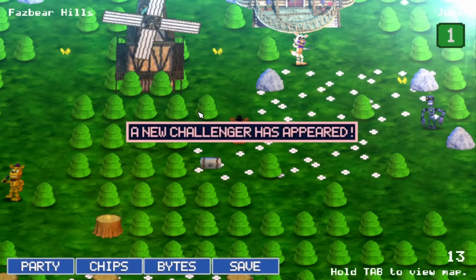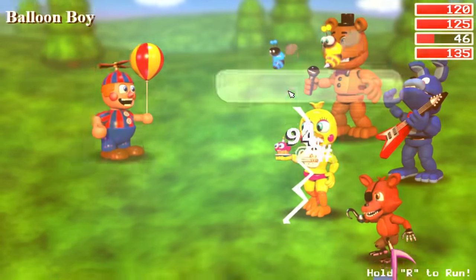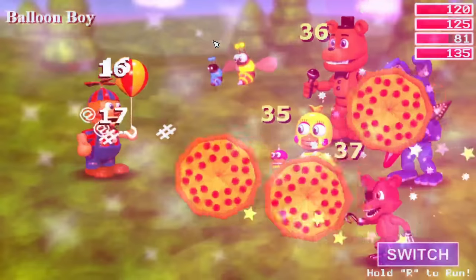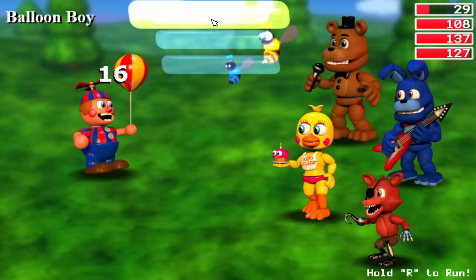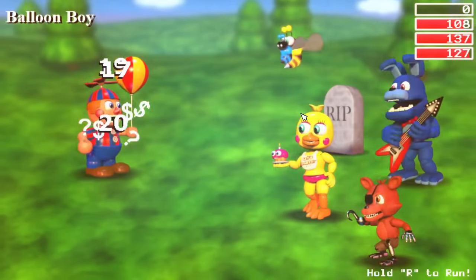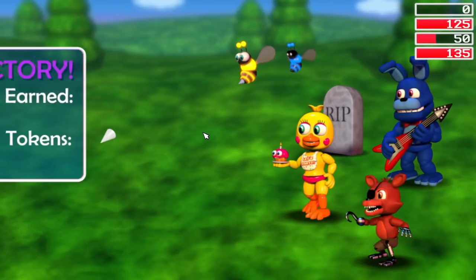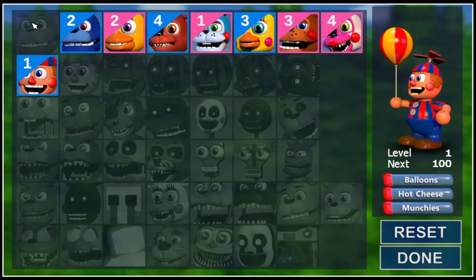Though I was feeling incredibly confident in my ability to crush this challenge, running into my first animatronic encounter changed my mind rather fast, as Balloon Boy two-shot Freddy leaving me with one less party member. Avenging Frederick Fazington, I swiftly taught Beebe a lesson and reluctantly added him to my party.